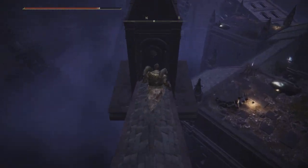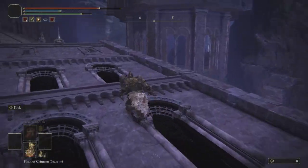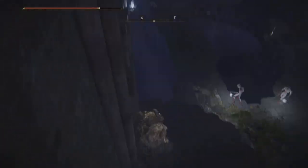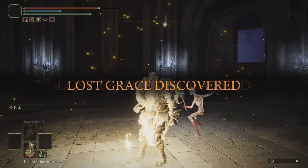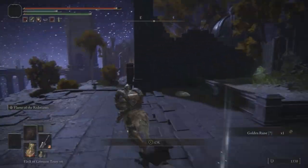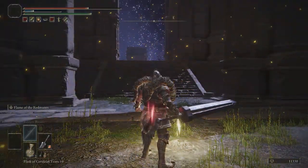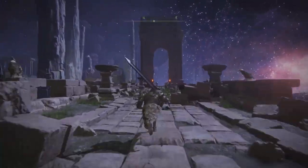Fall down, stay on the left, and fall down again — keep following my location and you'll be in Nokron, the Eternal City. Jump on the houses and keep moving down. If you need to slow down the clip, go to settings and set speed to 0.5. Keep hopping down the houses along the path, and at the end jump through a little window on the left. Keep moving forward, jump down, and run past the enemies — all you want to do is get to the grace right in front of you and touch it. You'll then be in a boss fight against the Mimic — he's pretty easy.